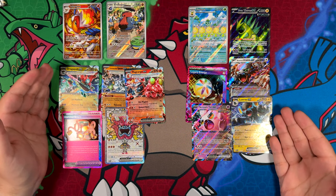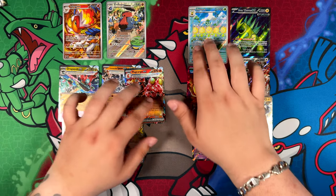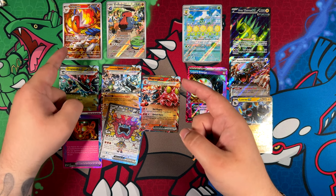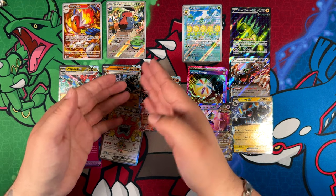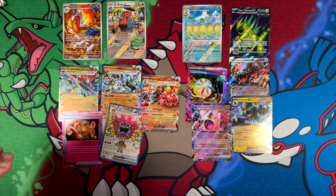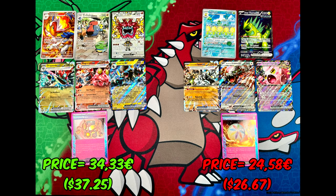But all in all, especially with these illustration rares in themselves, I'm still pretty happy. The Infernape is really cool, and so is the Sunflora. The Probopass I'm kind of torn on, but I think it's still pretty cool. So, there we go — that's the opening. To the surprise of no one, I actually did it wrong — some cards were in the wrong spot. I did take a picture with all the cards in the correct spots. The prices underneath look like the left side won, though keep in mind these are prices right on release day and will come down by a lot.